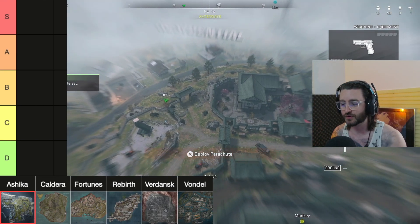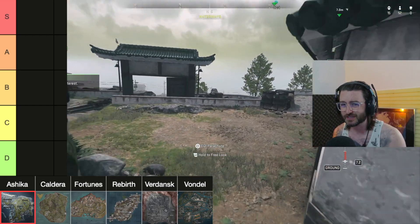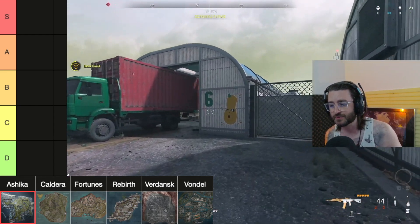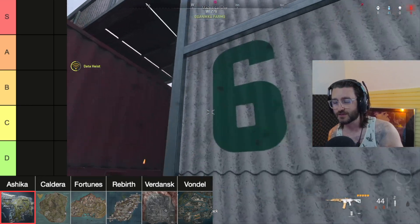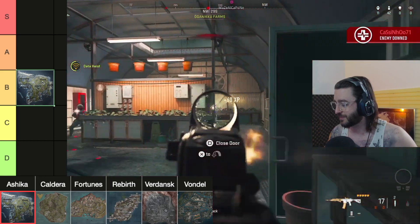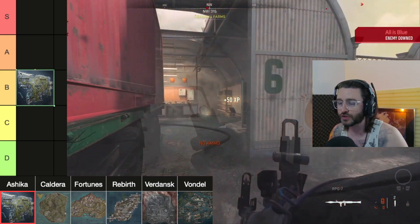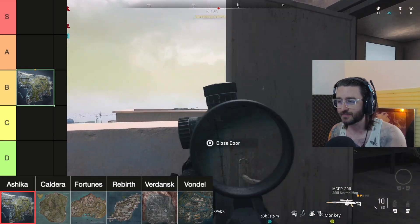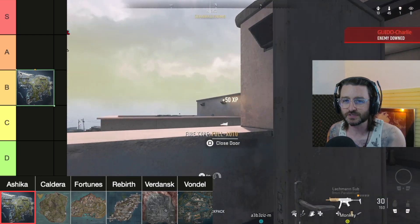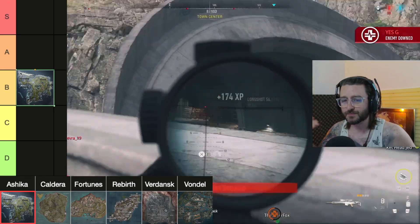Ashika had a lot of pressure riding on it because this is the map that came in straight after Rebirth — we had no resurgence map until this one in Warzone 2. It came in at a straight B tier. I wasn't saying it was amazing, it looked amazing, it really did, but it just didn't play amazing. The waterways were its biggest downfall.